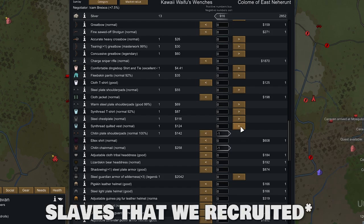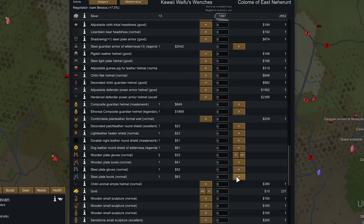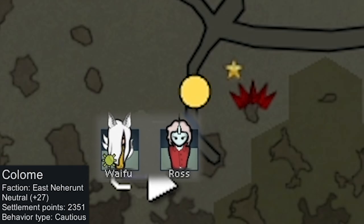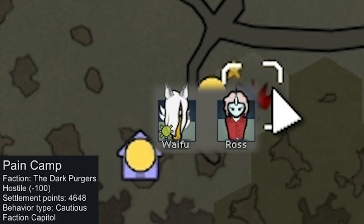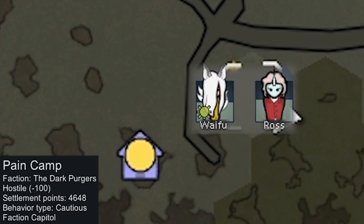A couple of our slaves had medieval equipment they'd taken off for whatever reason and wouldn't put back on, so we're selling all that too. Mainly we want all this Luciferium — that's going to be all of our money. The colony we traded with was the industrial colony of Kolome. To the east, only two tiles away, there's the Revian Capital, and we're going to try to do a recon mission with Kawai Waifu and Ross.